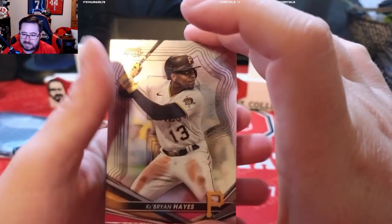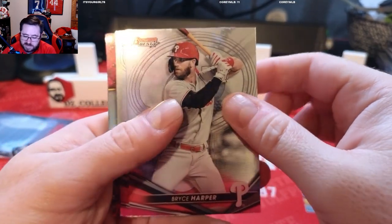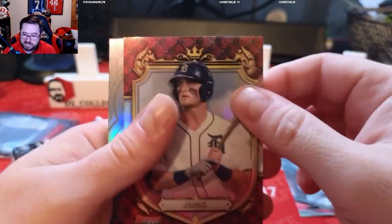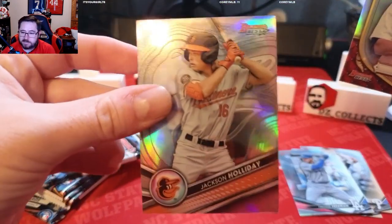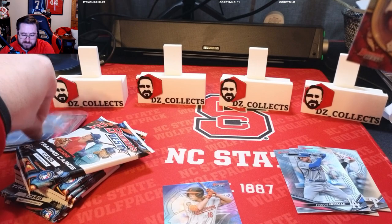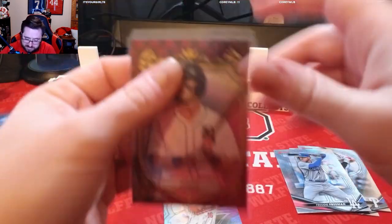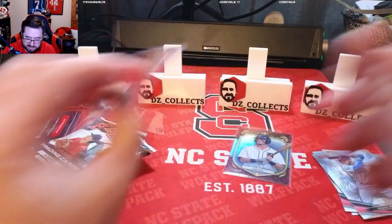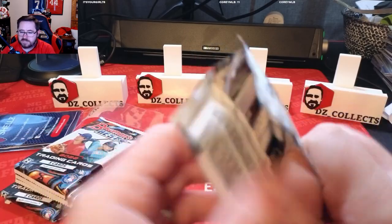Without further ado, pack number one of Bowman's Best. We have Brian Hayes for the Pittsburgh Pirates, a Bryce Harper base, a Freddie Freeman, a Jace Young Prospective Royalty, and a Jackson Holiday base. Love to see that. We're going to sleeve up the royalty and the Jackson Holiday — good start, first pack we hit a Jackson Holiday card.